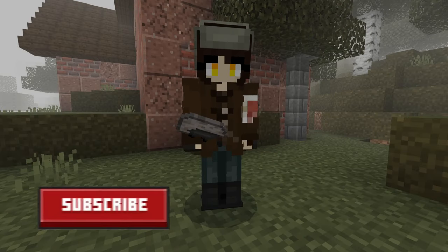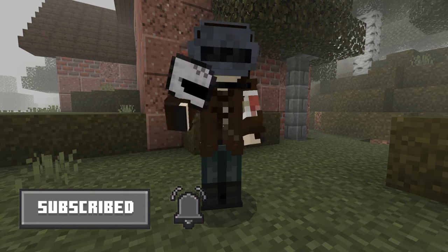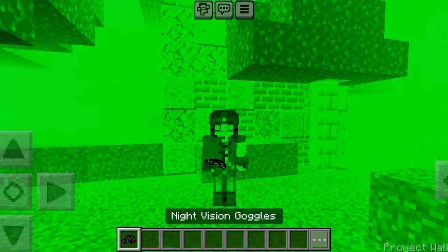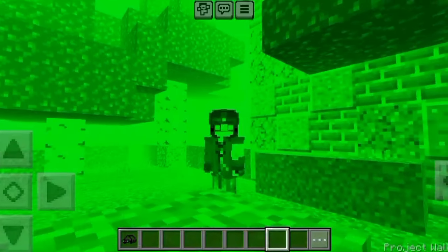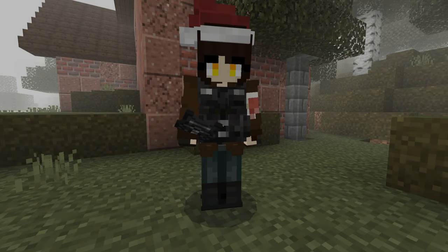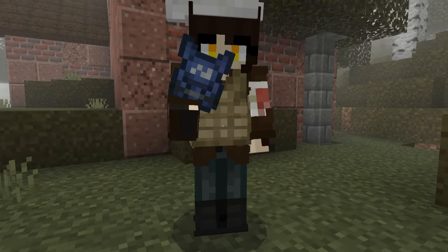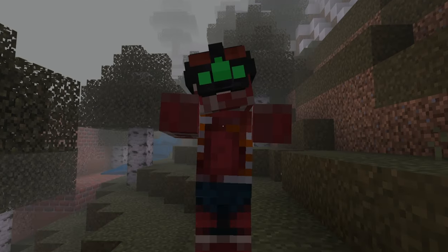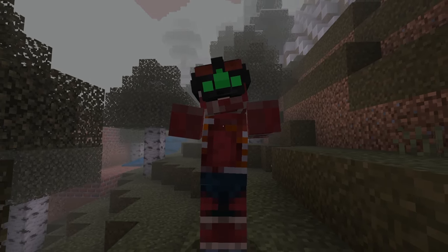Not only does this addon add zombies but it also adds armor variants that you can choose from. My favorite armor piece is the light goggles as they light up dark areas, but this only works for mobile. It also has a few sets of vests that you can wear, but we'll add more later in the video. An interesting feature is that some zombies might even have some armor pieces which shows that they were once human.